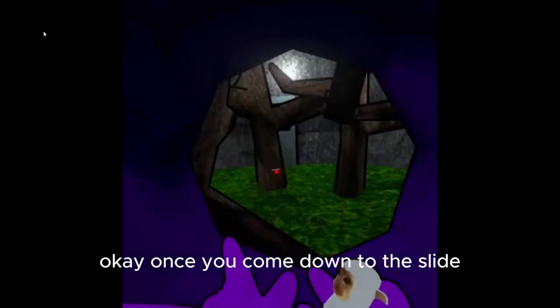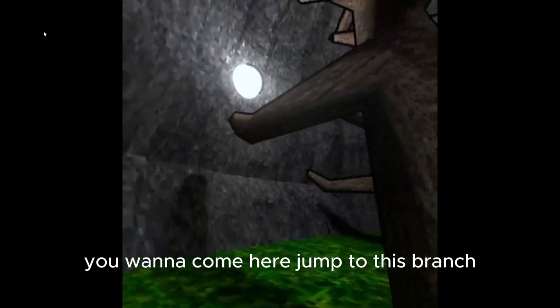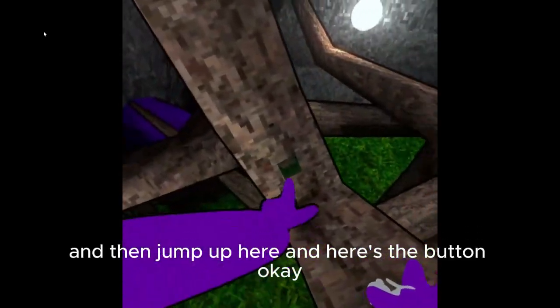Okay, once you come down the slide you should be in the forest. So what you want to do, you want to come here, jump to this branch, and then jump to this branch, and then jump up here, and here's the button.